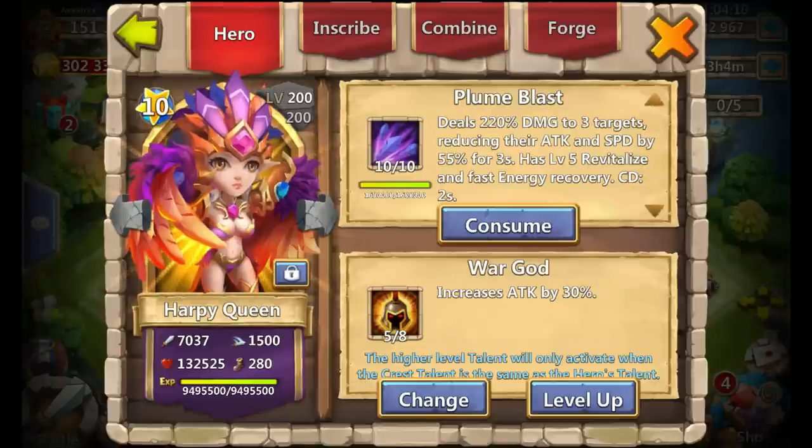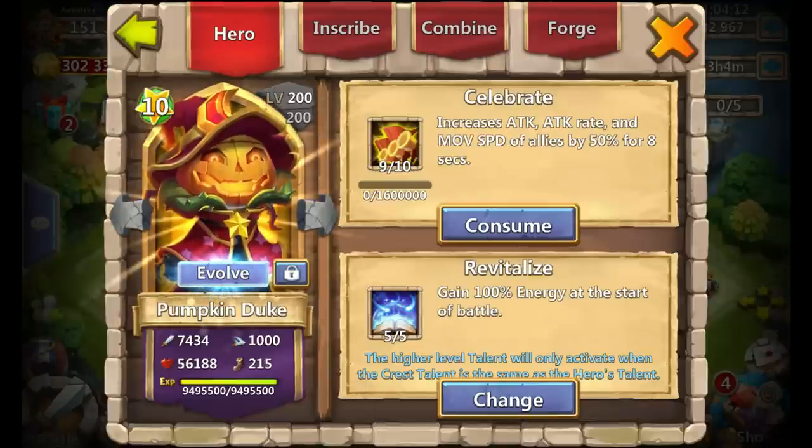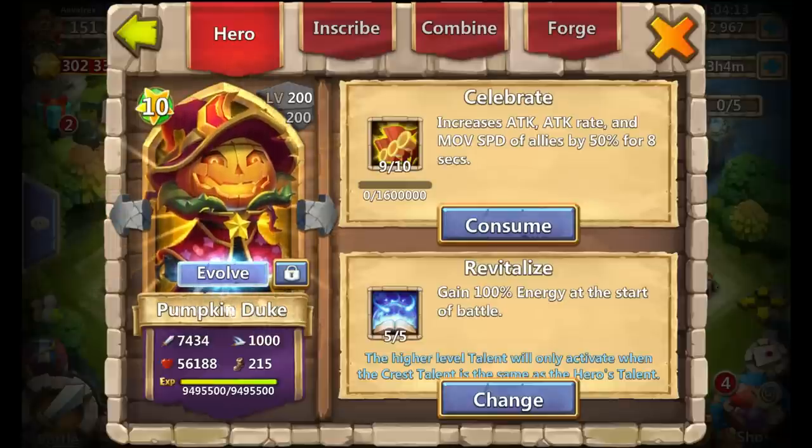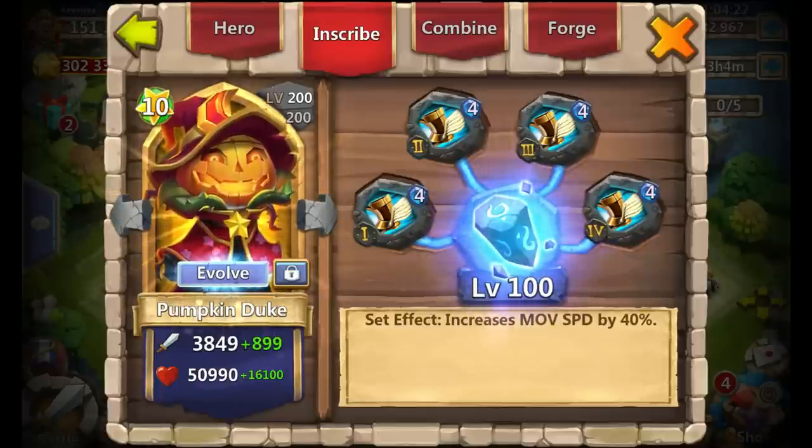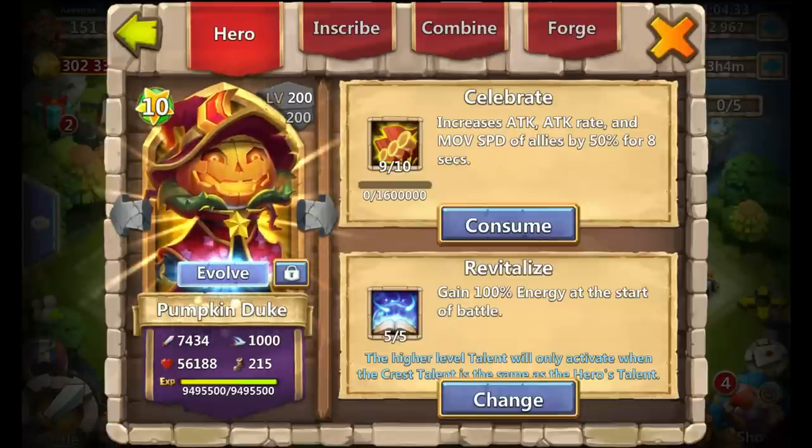Next is my Pumpkin Duke — 9 of 10, 5-0-5 Revitalize — rocking level 4 Sprint crest with level 100 inscriptions. Sprint is mainly for arena, since my main heroes here are focused on arena. Not 10 of 10 yet because the increase really isn't much, but he might be one of the next ones I take to 10 of 10.